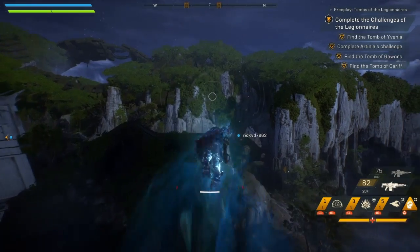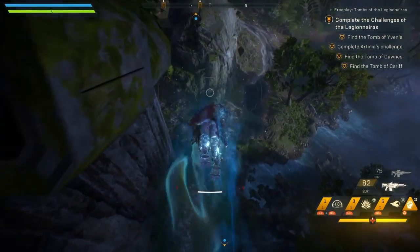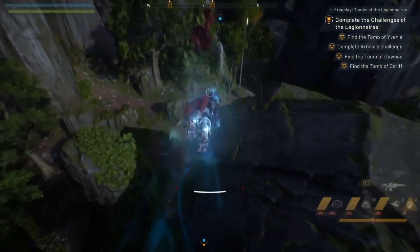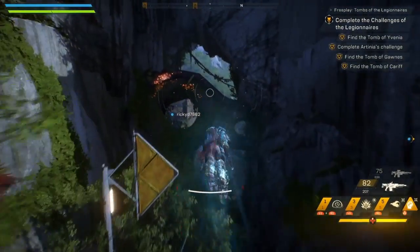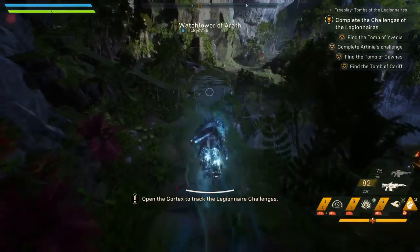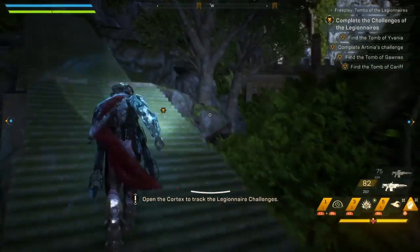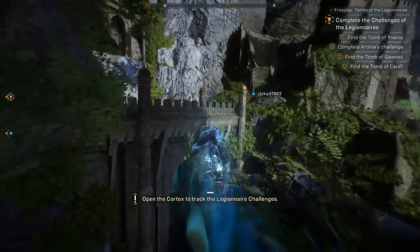The Anthem 1.03 update patch notes are available right now on your PS4, Xbox One, and PC. So what changed with this update? Well, BioWare has fixed some problems with the final mission, added the ability to turn off HDR, and fixed a number of other problems that were causing players to crash. Now although the game officially launched yesterday, Anthem now has three different patches — the latest being patch 1.03.